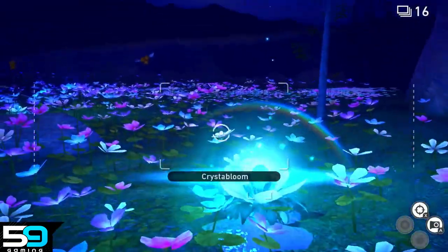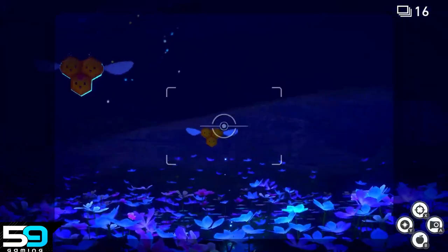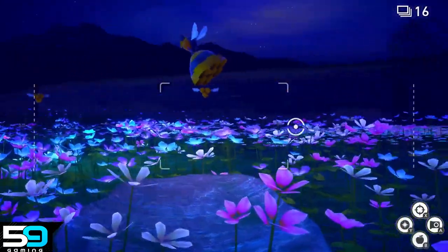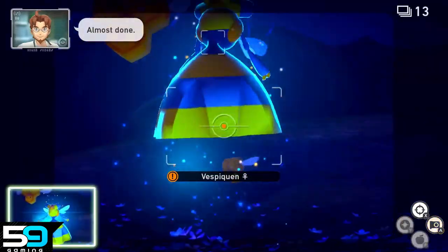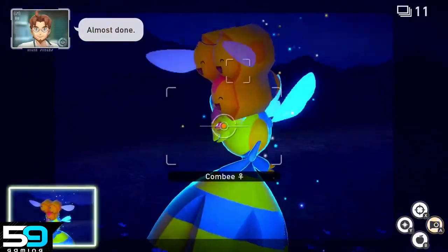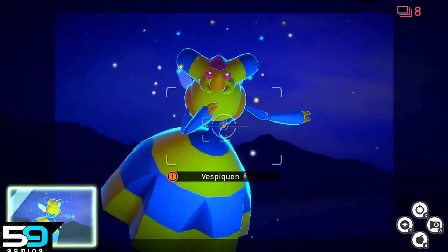Vespiquen requires the Illumina Orbs. Once you have those, head to the Flower Field at the end of the course. Throw some Illumina Orbs at the Crystal Blooms and out pops Vespiquen. It'll dance around with the Combee, and if you get a photo of both of them, you'll finish two requests.